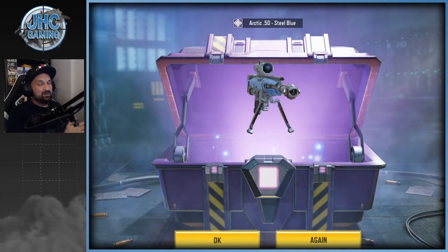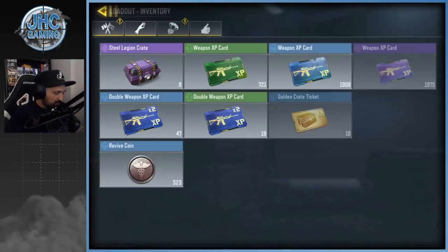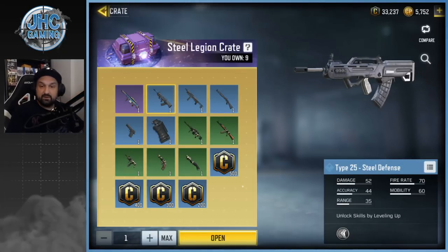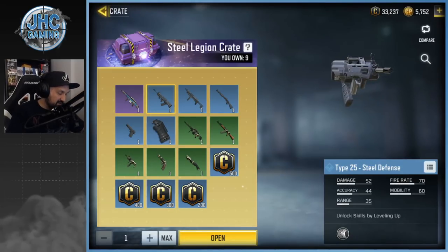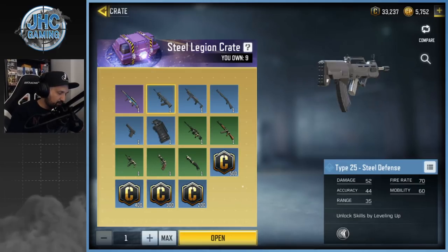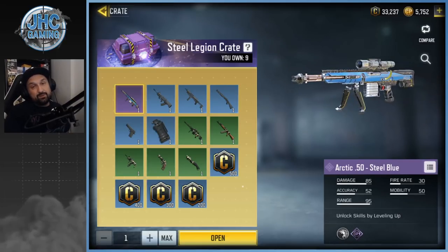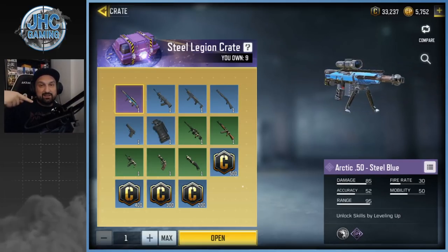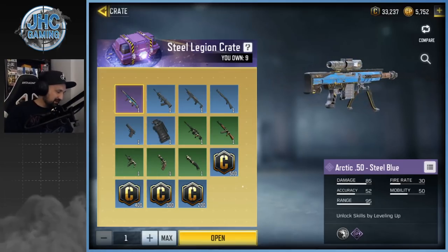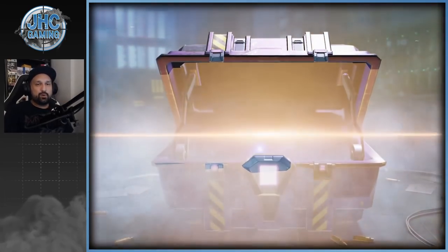I knew it was gonna happen someday — I'm super hyped right now! What else we got? We got nine more crates. I don't have the Type 25 Steel Defense, that would be cool. I know I got the pistol last week, so let's hope for that Type 25. Let me know in the comments — are you one of these lucky dudes that got it, or are you still waiting for a lucky drop?